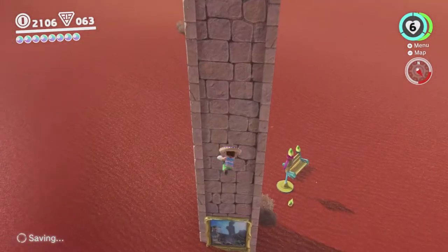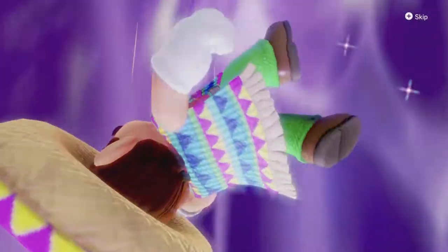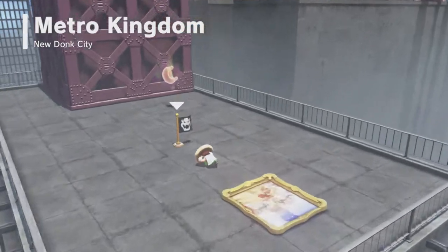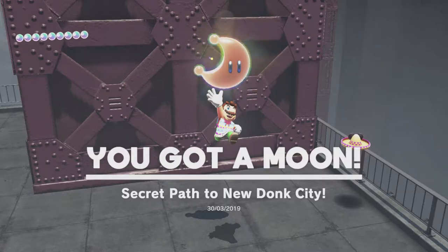This painting is active now — we're doing this straight away! This painting is one of the secret paths that goes to the Metro Kingdom. In a normal playthrough it's a bit of a sneak peek of the Metro Kingdom, because you can do this as soon as you've done Tostarina's story, which is four kingdoms before you actually get there. So you hit the checkpoint here, you get the moon. Yeah! Secret paths in New Dong City.